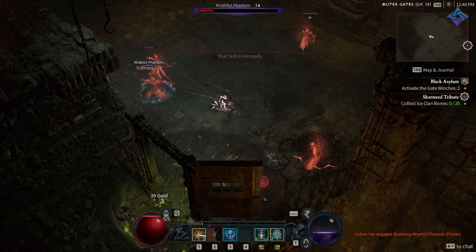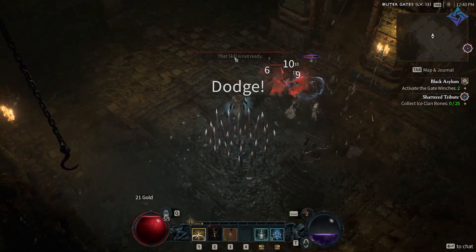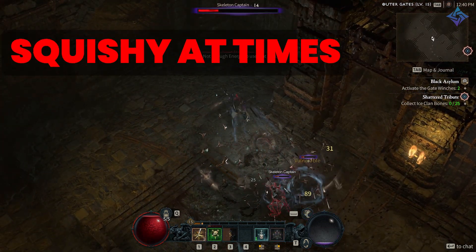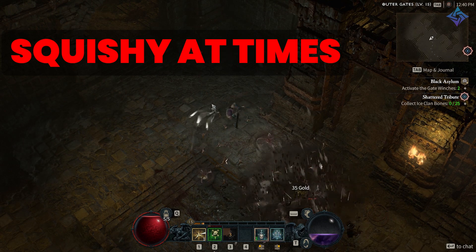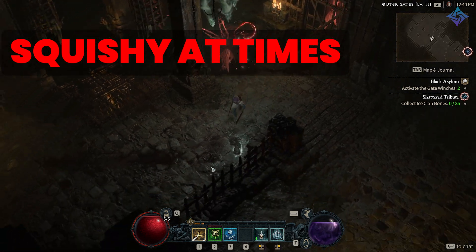But while rogues have all of those strengths at their disposal, they also have some key weaknesses that might be deal breakers depending on your play style. For one, they're squishy — they're going to require investing into dodge, dexterity, and all of that stuff to avoid taking large amounts of spike damage.